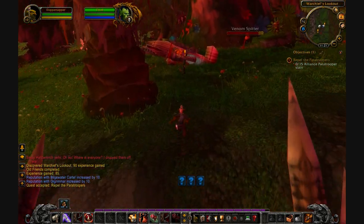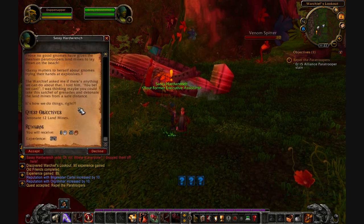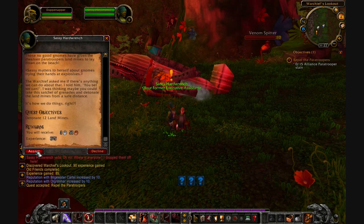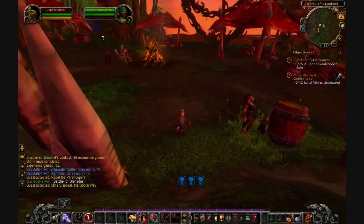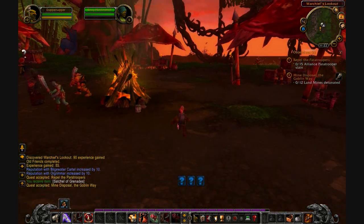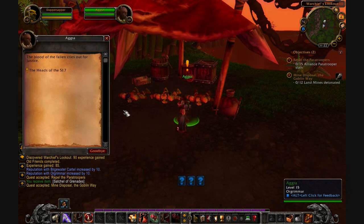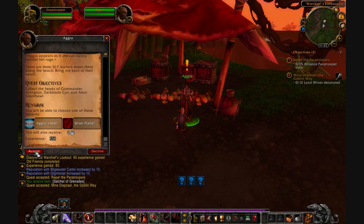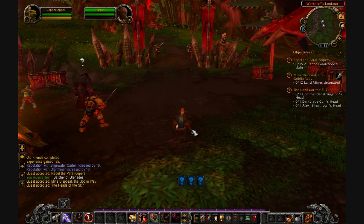Detonate 12 landmines — terrific. And what is this business over here? Collect the heads of Commander Arlene — oh man, so the alliance is here. I have to not only save my friends but also stop the alliance. And of course all this while a volcano is exploding. What a great starting area.